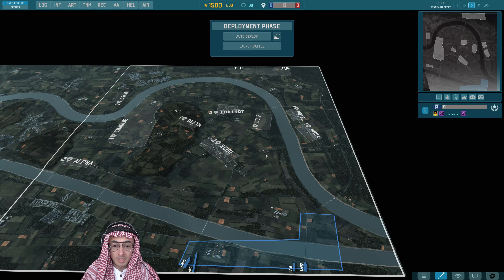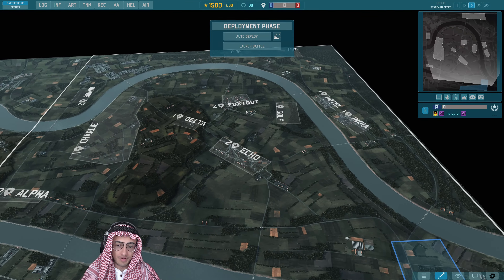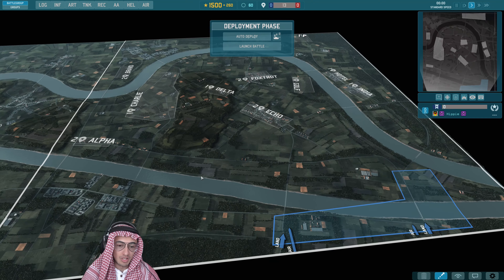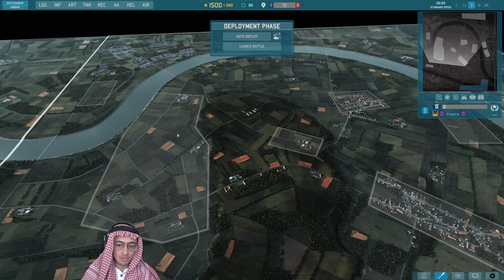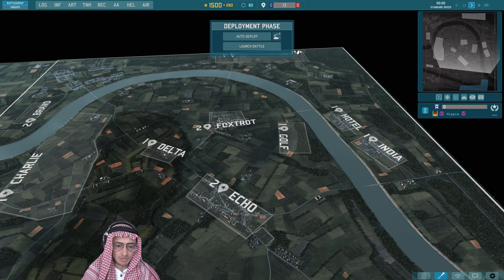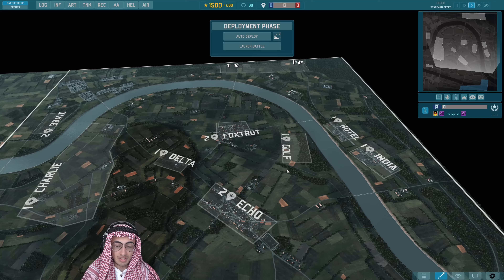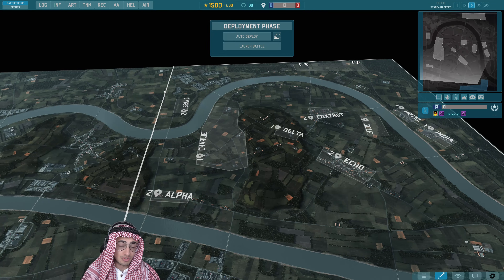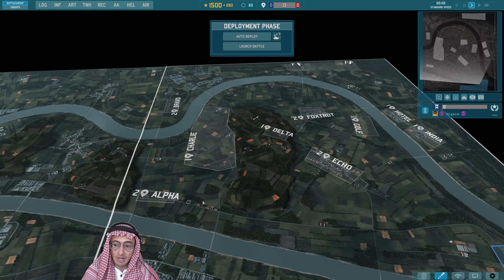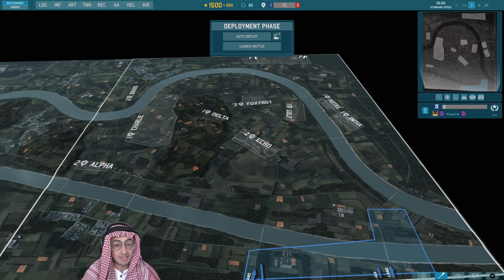Next up is Modded Loop Duel. You can see that you're fighting across two rivers here, with most of the fighting taking place on the central island. You've got a nice big zone in Charlie, some smaller zones in Foxtrot and Echo, Delta and Golf as the middle zones, and Alpha Bravo and Hotel India as backline zones — really taking advantage of the whole map.